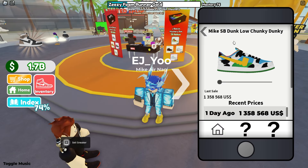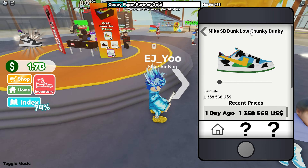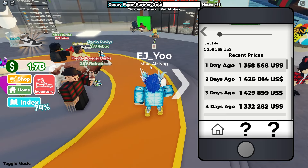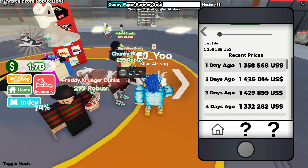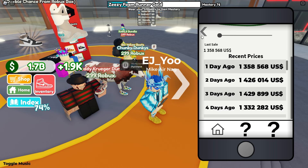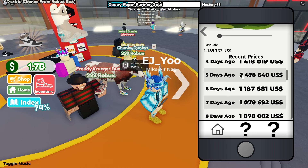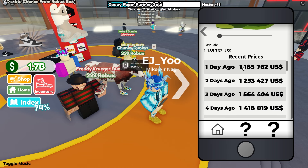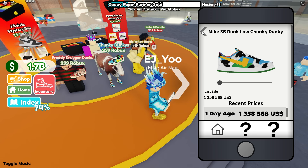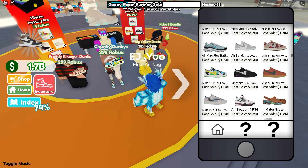First, I want to bring up a pretty good Game Pass shoe — it's going to be the Nike Low Chunky Dunky. This shoe is pretty interesting. It's a Game Pass shoe just like some of these others, but the difference is that these tend to actually be higher in price. You can see this is a consistent 1.2 to 1.3 mil. Compare that to the Grinch's, which are honestly lower, around 1.1 to 1.2 mil. I would recommend buying these for around 1.1 to 1.2 mil.